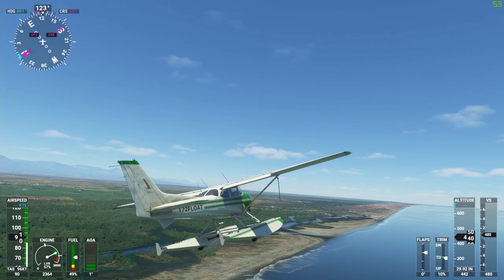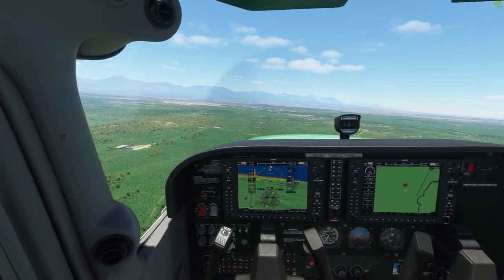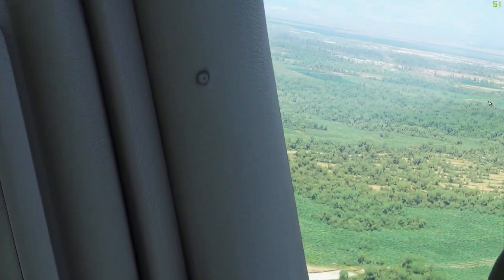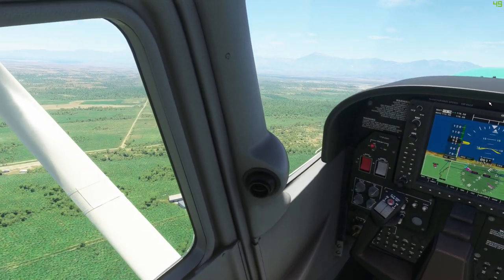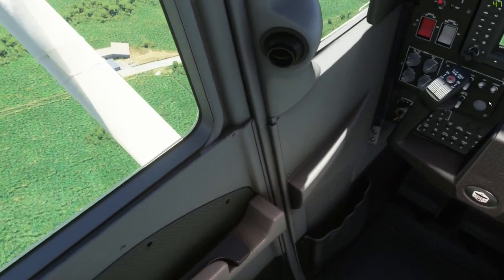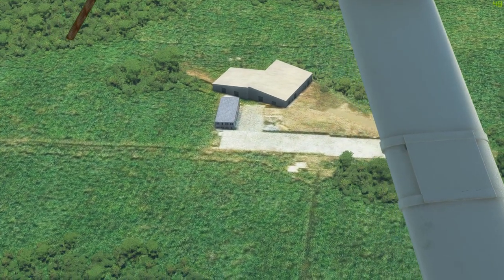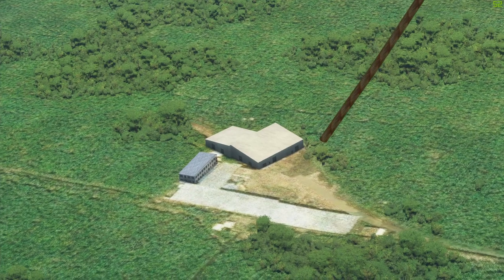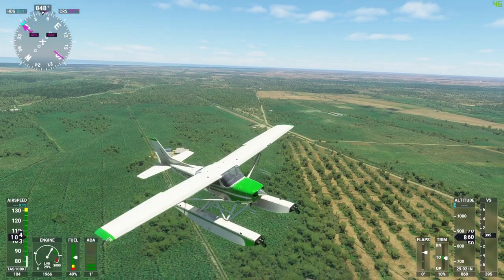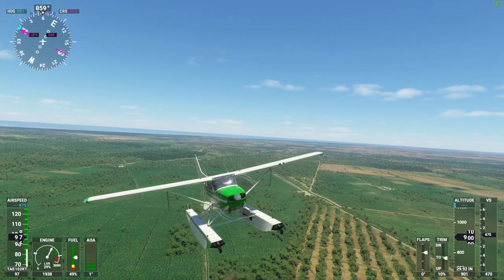I'm gonna find a proper landing strip and try to land this aircraft with the landing gears down. You see that small piece of land down there? That is actually a landing strip — that has gotta be the smallest landing strip I have ever seen in my whole life. Is that as long as a parking slot on a parking lot? How am I gonna land over there? But well, I'm gonna try it anyway.